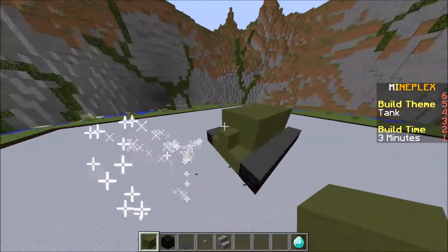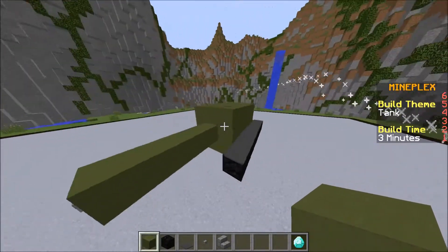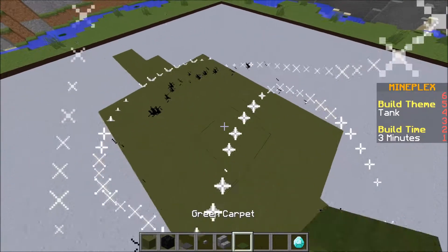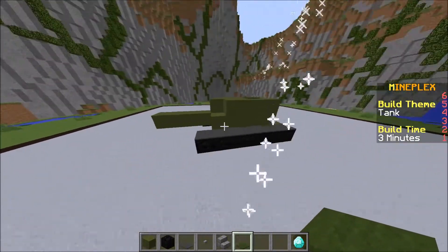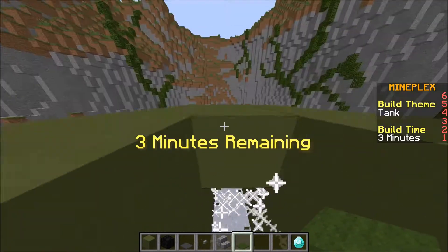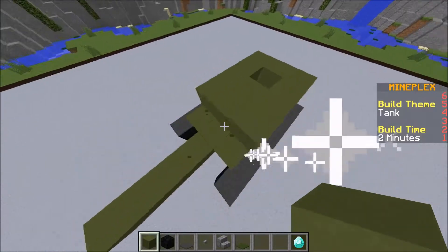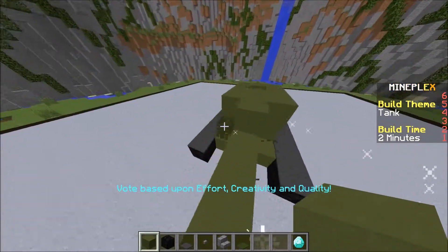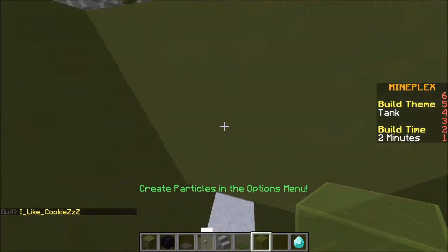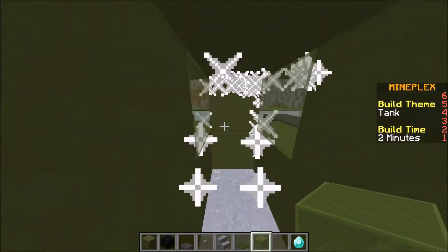I feel like I need to do something in the back here because otherwise it looks a bit off. Let's add some green wall — this is going to be for the entrance a bit, on the top. That's like a little hatch that you open and you can hop inside, or we could actually make it inside. Let's put glass in these spots — green stained glass — just to give a little bit of inside to our tank.